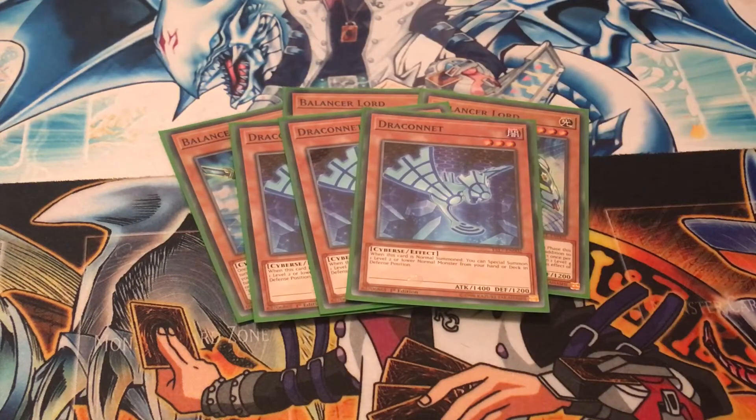Next, play three copies of Draconet. When this card is normal summoned, you can special summon one level 2 or lower normal monster from your hand or deck, and then use that to go into Linkspider and go into more links.